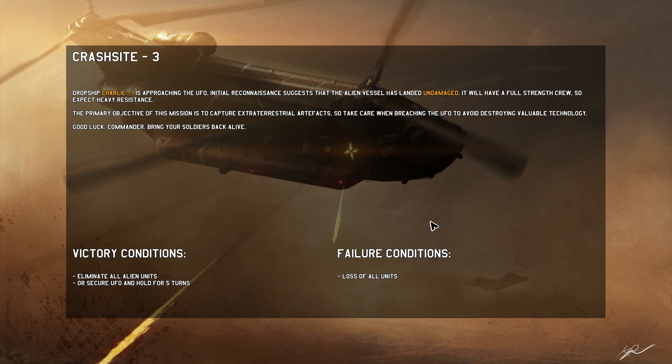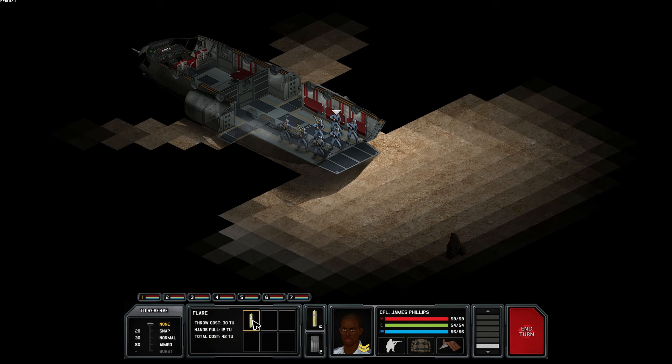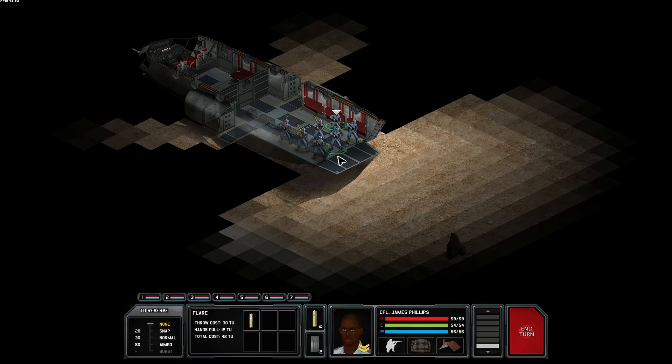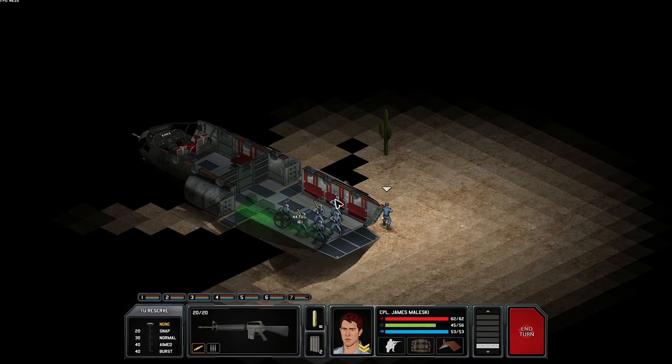The ship is undamaged, which is a little weird since local forces downed it — really it's just a landed UFO. Secure the UFO; hold for five turns is the alternate victory condition. Failing means losing all units or abandoning. And there's a flare — everybody gets two. Okay, so James Mulesky, step on out. The music for nighttime is phenomenal.